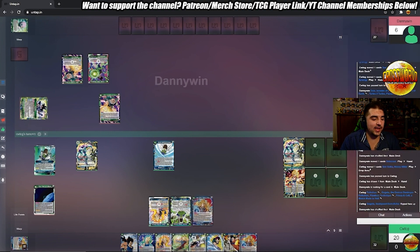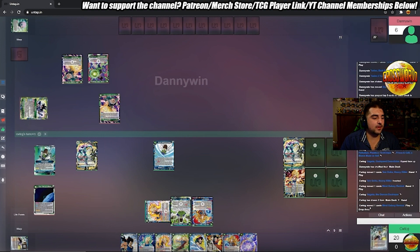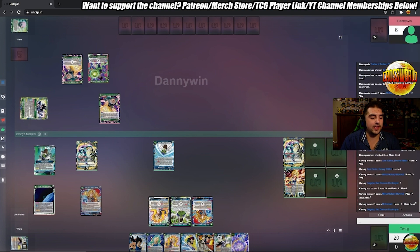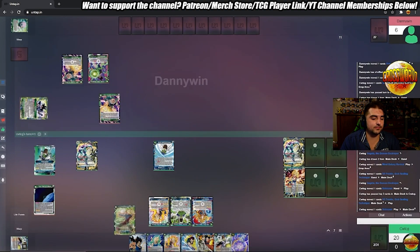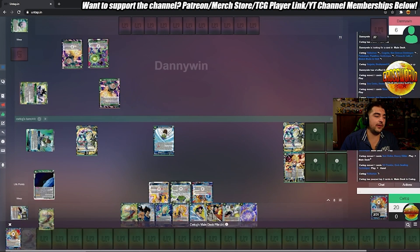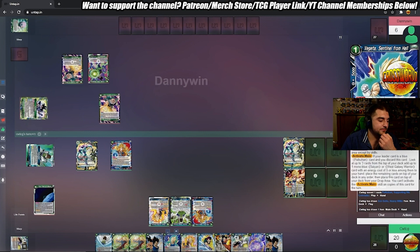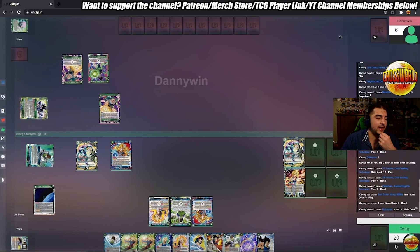We flip a Gogeta A-drop up in our life, and this is one of the interesting things about playing against Turles — you get to see your life as well as your opponent's. You can actually take damage if you need a certain card. For example, if the A-drop Gogeta wasn't there and I needed a different card, I could choose not to take the Gogeta, although I would be allowing Turles to awaken a little bit quicker. But luckily I do need that Gogeta, because I'm getting into the turn where I want to play it — ideally next turn.